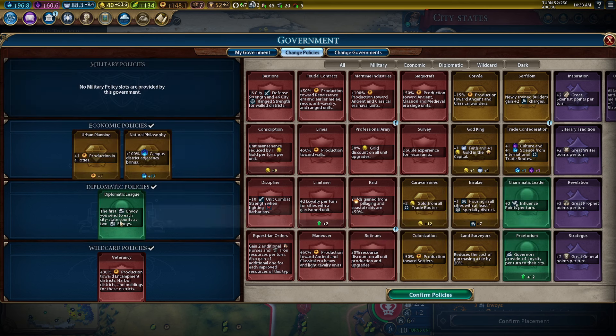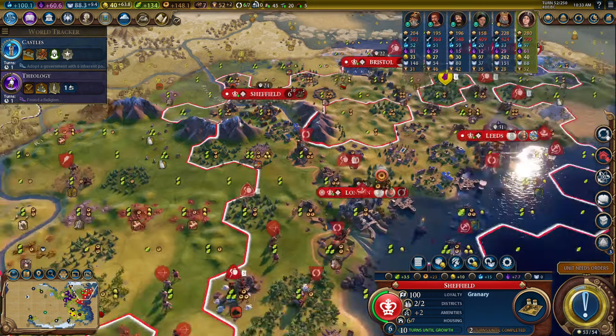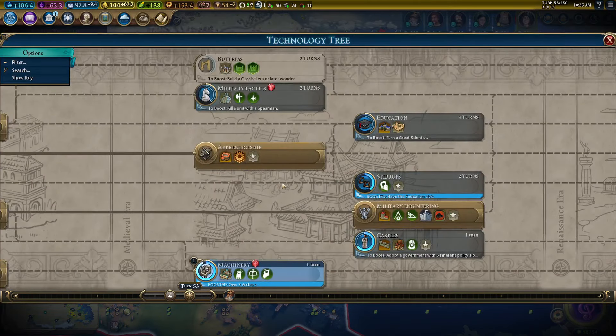Let's get diplomatic again — we've got a couple of envoys we need to use. I think Hunza for the gold, and maybe put one into Anshan as well. There's our plus four commercial hub — that's great. We've got a boost to gunpowder. We're boosting everything we need to get, so that's good.